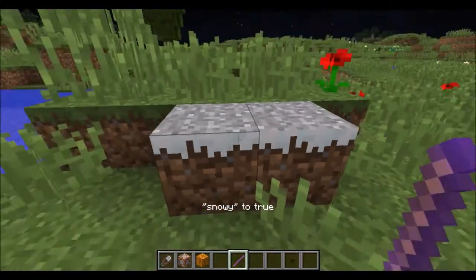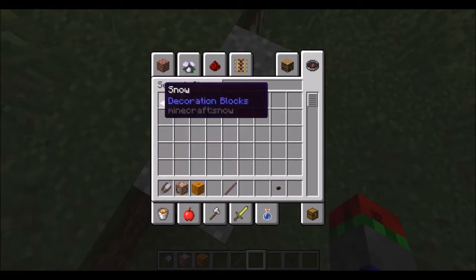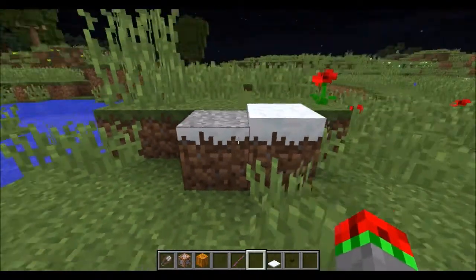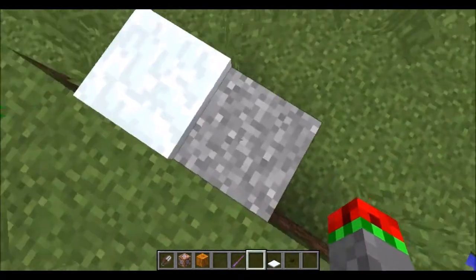As you can see, this is the snowy type of grass, but there's no snow layer on top. This is what the underneath of grass looks like with snow — just a desaturated version of the regular grass texture, without all of the colour.